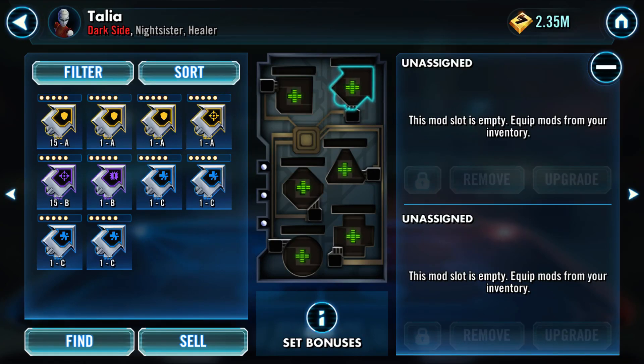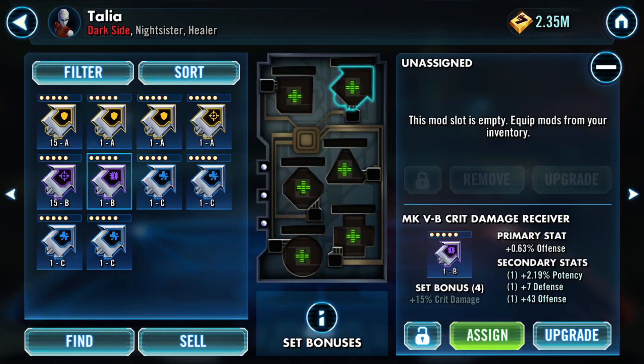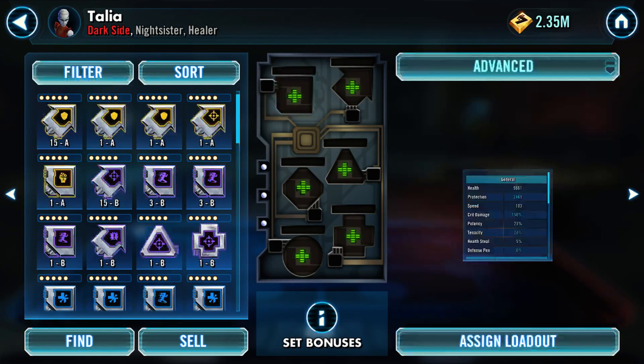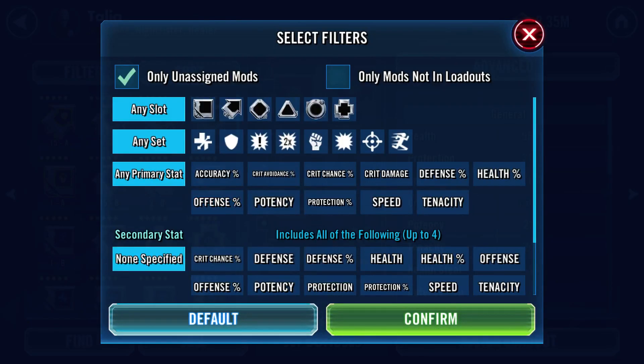Well it matters, but it's not the worst situation. So what do we have? We have some defense, a couple potencies, a critical damage. Critical chance looks like times two. This is health, defense, potency - that's a tricky stat but it's very important. Our requirement is not to have any primary, but to be from the offensive tree.